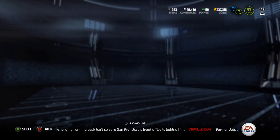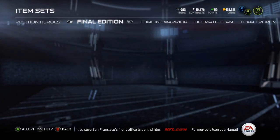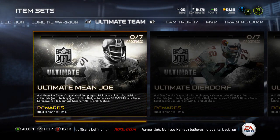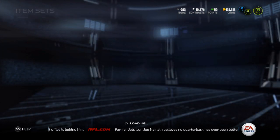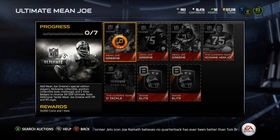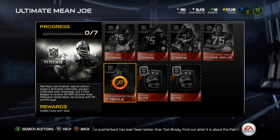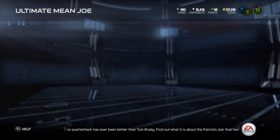Yo guys, what is up, it is Nick and today I'm going to be going over the ultimate team cards — the new ones, the Dan Dierdorf and the Mean Joe Green. The Mean Joe Green got a boss card but I don't think there are any up. These are all the same as the Webster; the Vic had one extra elite badge but the D-tackle is the one you get from the solo, it's about 1k.